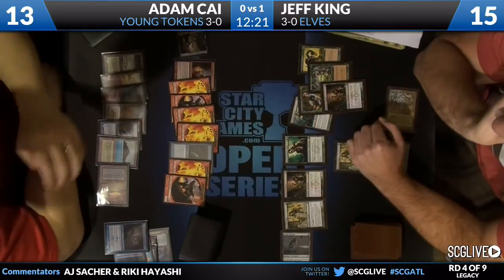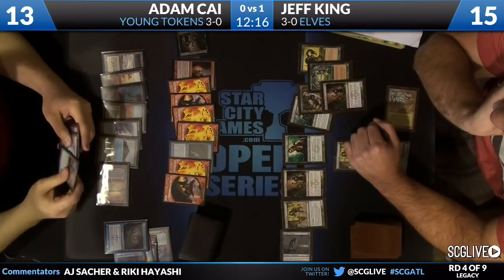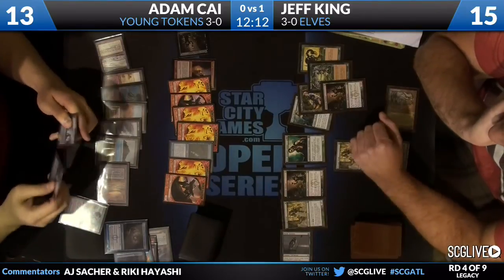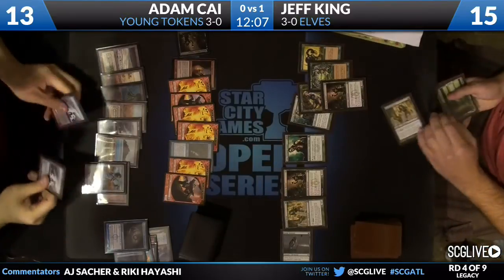And we'll see if he just overruns twice. Yeah, looks like he is — plus six, plus six. Do you hold back some number of elves? No — this is overwhelmingly lethal. That's the game. Adam kind of concedes, and Jeff King goes: I'm still attacking with everybody, man. They're all coming — they're all 7/7s. And Jeff King takes it down. Despite some inexperience with the deck, the effects are so powerful that you just win games out of nowhere.